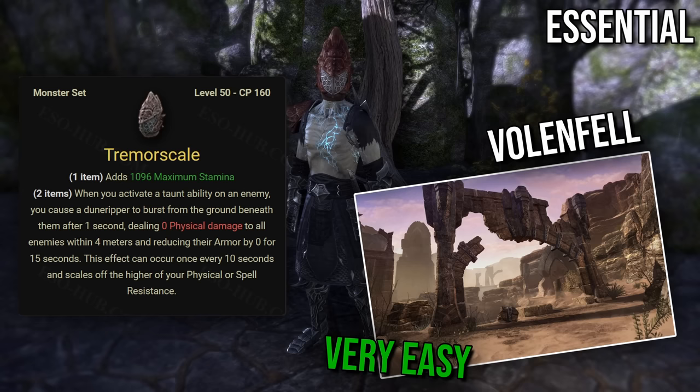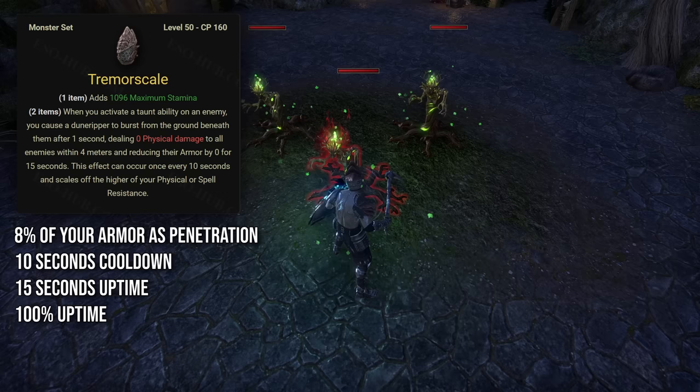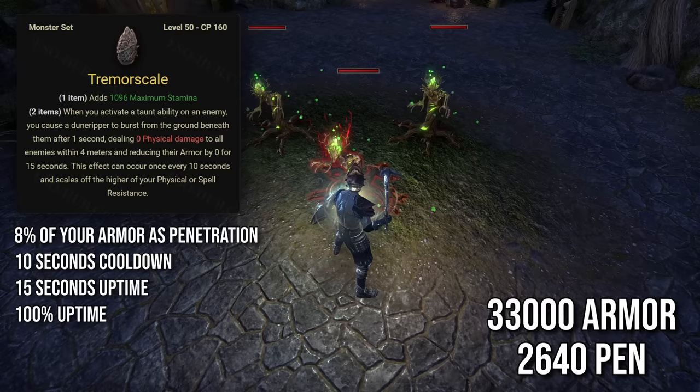So let's get started. We'll begin with the essential sets. First on the list is Tremor Skill, a monster set that drops from Volenthal dungeon located in Alik'r Desert. This is a non-DLC dungeon and very easy to complete. With Tremor Skill, taunting an enemy will cause a Dune Reaper to burst out of the ground after 1 second, dealing damage within 4 meters and reducing their armor by 8% of your armor for 15 seconds. It has a cooldown of 10 seconds so you can keep up 100% uptime easily. When you're at armor cap — which is 33,000 — Tremor Skill will provide 2,640 penetration.